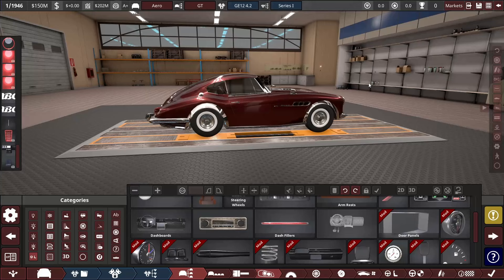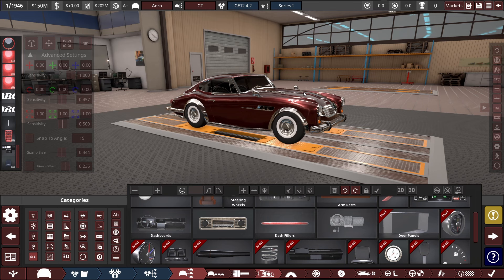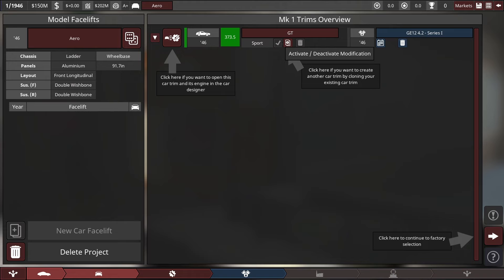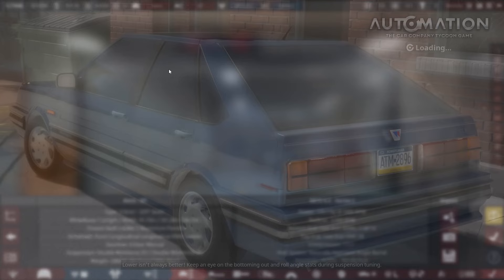Here we are with the Solaro Aero GT, probably going to come out in the 50s. It has a V12 - pretty cool. I made it basically exactly as the other version I posted on my Discord that the game corrupted. I recorded this once already. Since we have this GT version, we want to sell a little more than just GT, so we're going to clone that and make it the GT Coste - just a convertible version. That's the only difference.